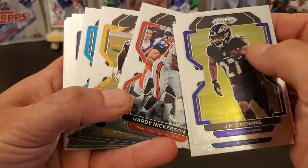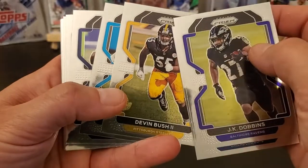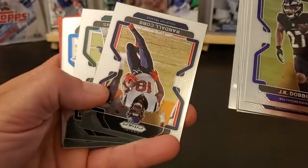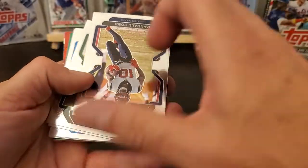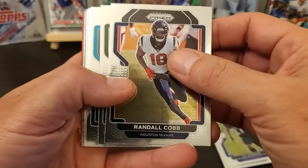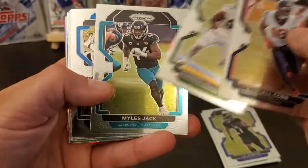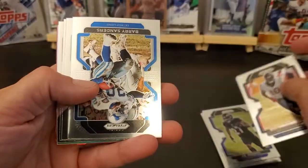DeMarcus Lawrence, Nickerson, Devin Bush, Ian Thomas, Russell Wilson. You get red ice prisms in here — Randall Cobb, Williams, Miles Jack.